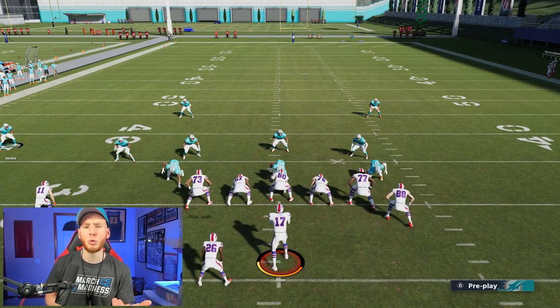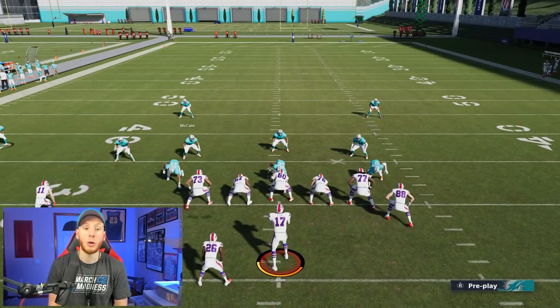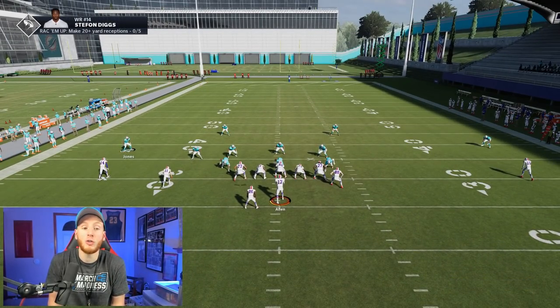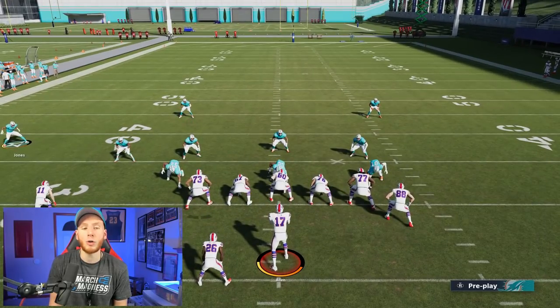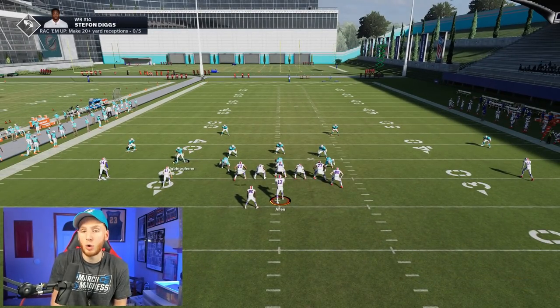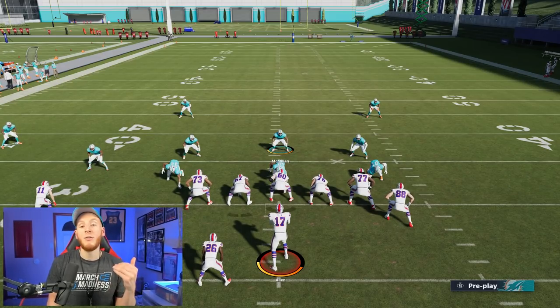On defense, you have a very versatile group of corners. You have Byron Jones with over 90 speed, and Xavier Howard with over 90 speed — you can man those corners up or leave them in zone. If you keep Byron Jones in a deep third or deep quarter, you can use his ability 'Deep Out Zone KO.' Then you have Noah Igbinoghene as the slot corner in nickel, and Cordrea Tankersley — another over-90 speed corner — for dime packages. Very fast corners that are going to help your team. That's it for the strategy, let's get into the game.